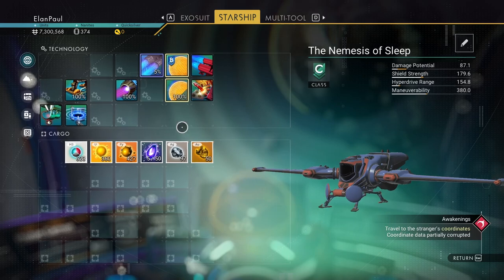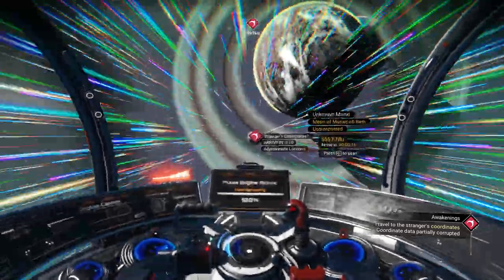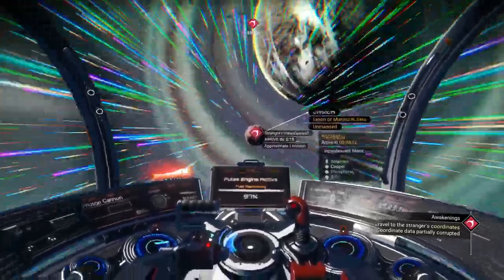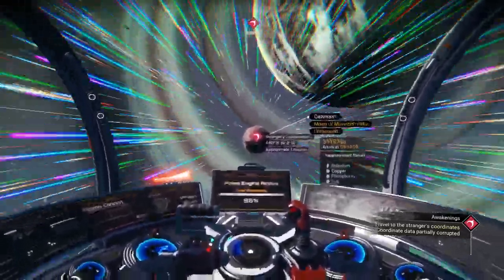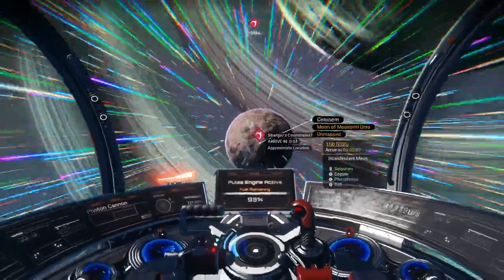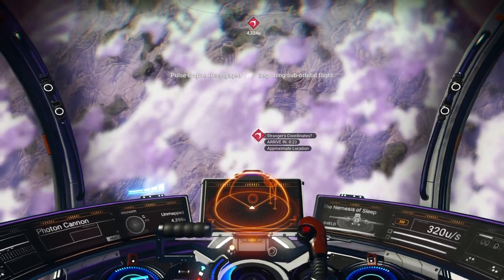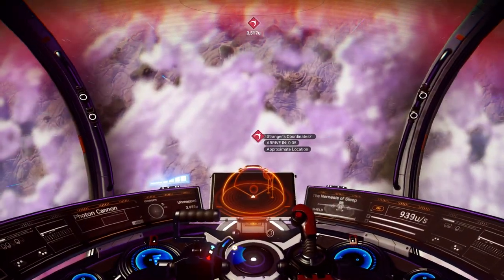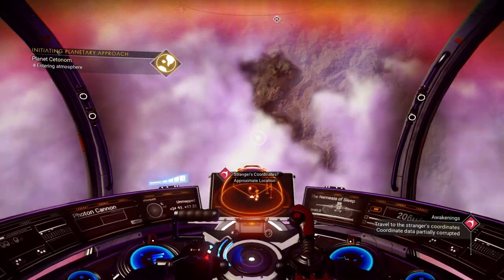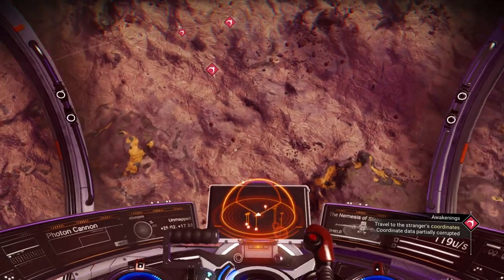Our hyperdrive is very lowly fueled, but that's okay. We're going to head to the stranger's coordinates — that is the next step of our mission. Let's scan the moon: incandescent moon, selenium. That means it's going to be a hot planet, and it's got phosphorus, which also indicates a hot planet. The good thing about moons is they carry all the things planets do — archives, trading posts — but more condensed, so you find them closer together.